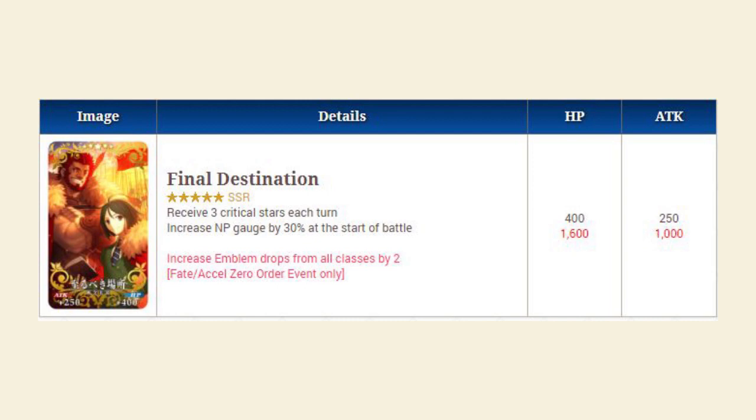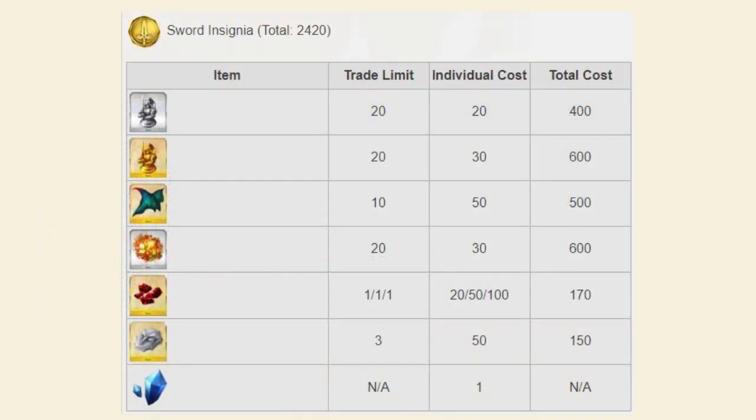Now let's take a look at the shop for the event. The shop is pretty huge, similar to Valentine's Day, in that there are seven different types of currencies you can trade in, each corresponding to different classes. Instead of chocolates, they're going to be insignias — Saber, Lancer, Archer, Assassin, Berserker, Caster, and Rider insignias. Each one trades into the shop for a different item and is dropped by a different enemy. We'll go into more detail on farming these later, but let's look at the shop items for each currency.